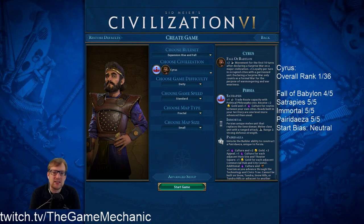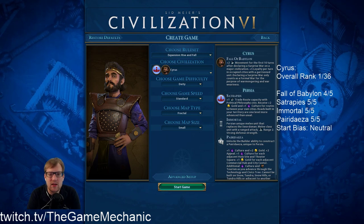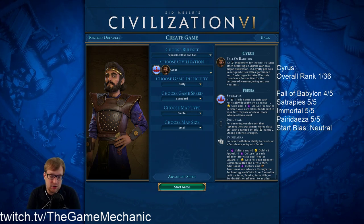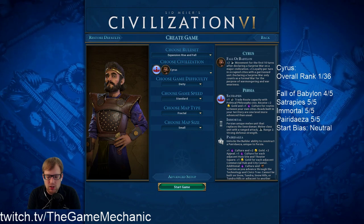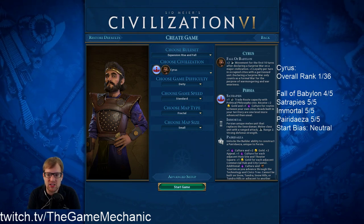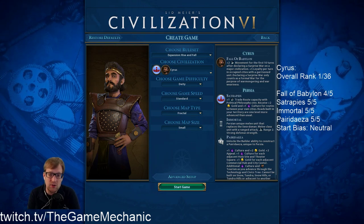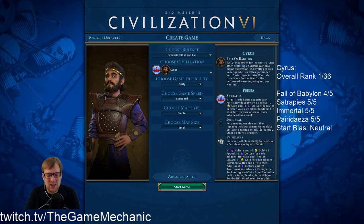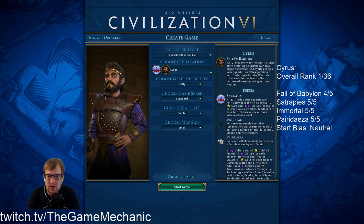Satrapies is an excellent, excellent ability. An additional trade route capacity — so in Rise and Fall, Persia got that much better for a couple of different reasons, and Satrapies is one of them. An additional trade route that's available very, very early. With the need for markets for trade routes in Rise and Fall, your ability to get quicker trade routes is greatly diminished. So having that extra slot right there at Political Philosophy — boom, second trade route. Infrastructure, gold, or whatever you need it to do. And then additional gold and culture for trade routes between your own cities, so your internal trade routes expand your borders because of culture and give you money — really, really good. In addition to food and production out of that.